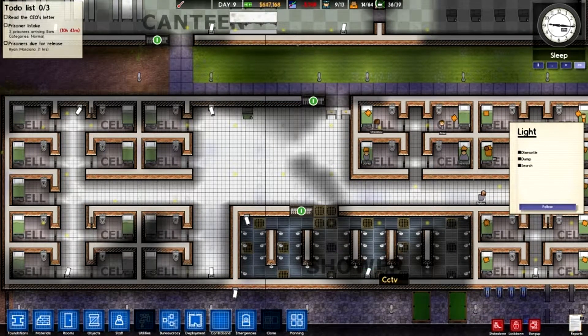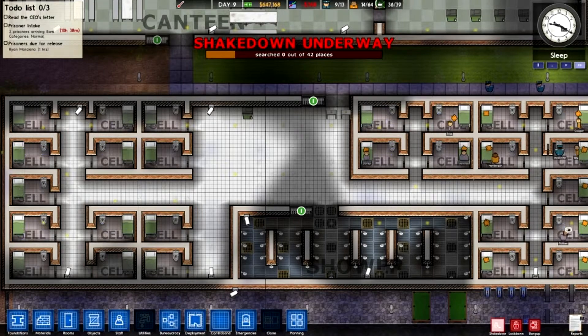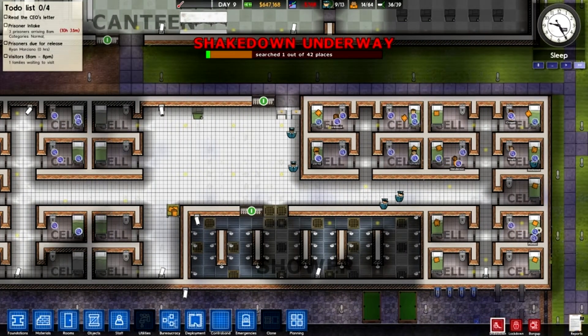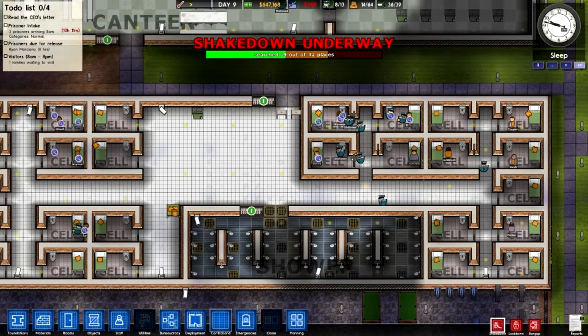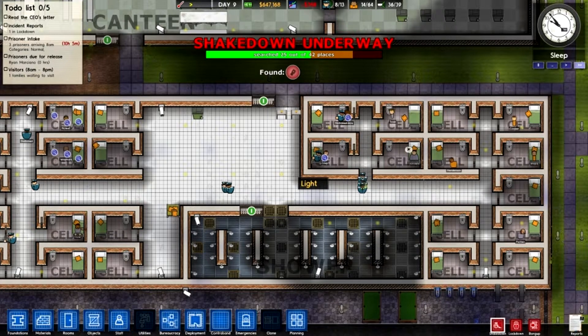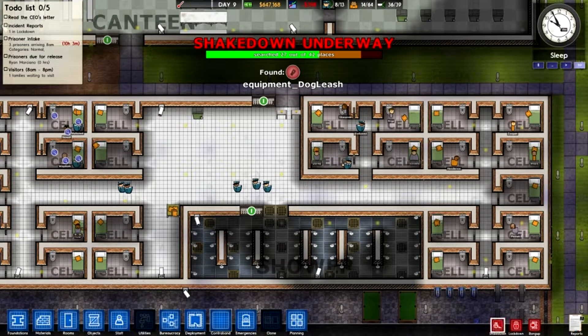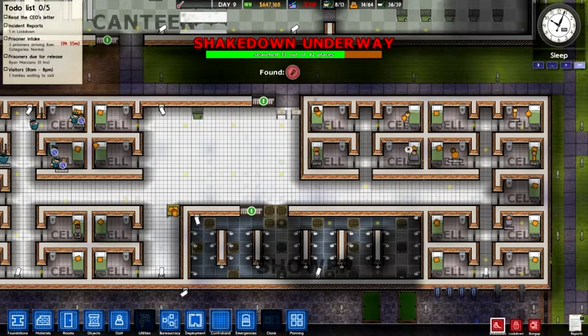Alright, so what we're going to do is go to shakedown. As you can see I have searched 0 out of 42 places. Alright, I have found something — I have found a dog leash. So if your prisoners have anything to find, you'll see it highlighted right across here.